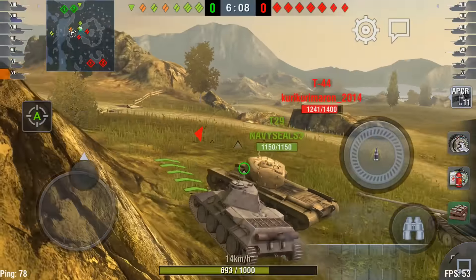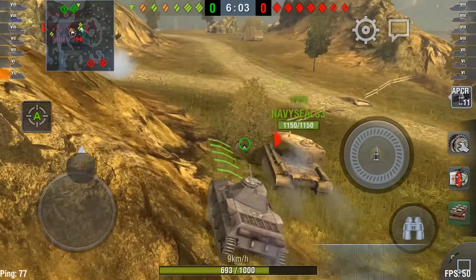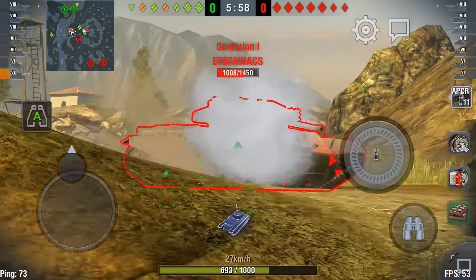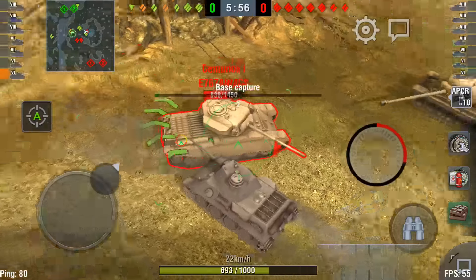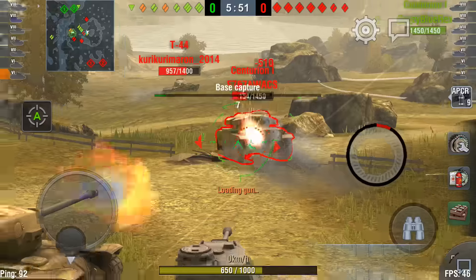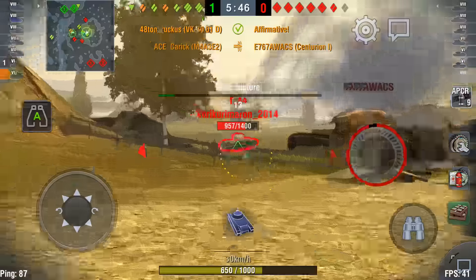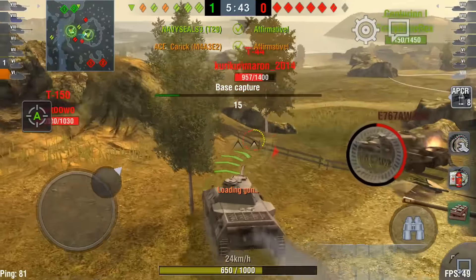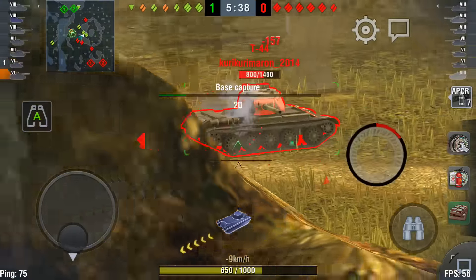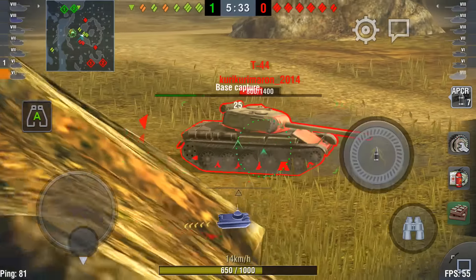Here comes Navy Seals in the T29. He's going to roll, and I'm going to do the same thing I did in that Patton video — use him as cover to a degree whilst we push the hill. The Centurion sees the writing on the wall and wants out, but he's not going to get there. He's taking fire from all angles, tracked in the open, and Carrick punches his ticket for his first kill. Angle the armour there — even with terrible side armour at 40mm, if you angle it correctly you can expect to bounce the occasional shot, and I get away with it that time.